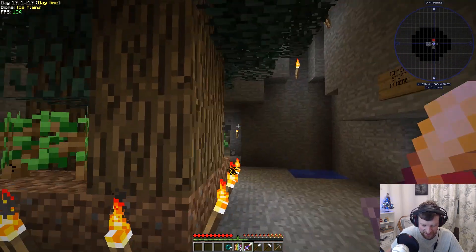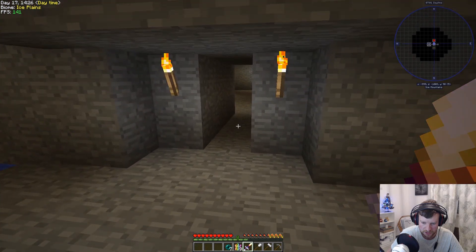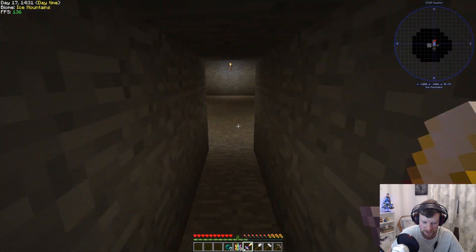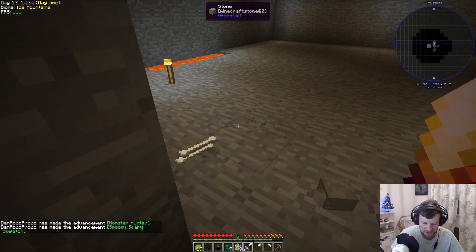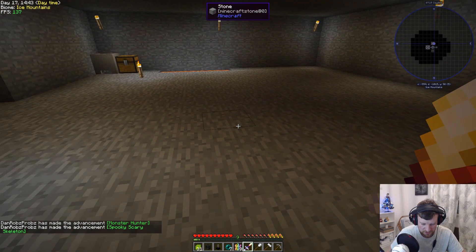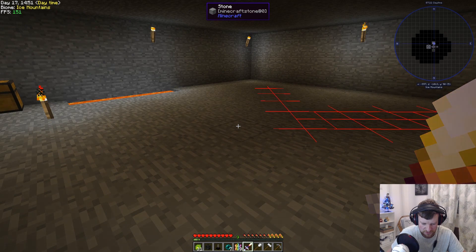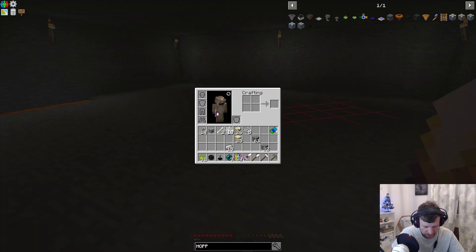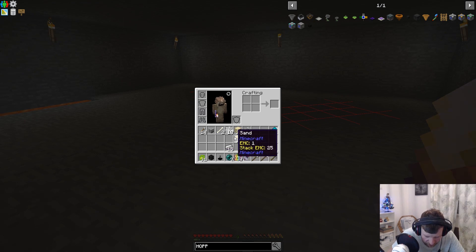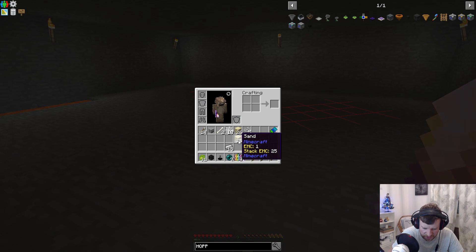Oh my god there's spiders! I've never seen a spider yet! Oh god there's a skeleton as well - right, come here. He's down. Where did these guys come from? Oh I see, it's quite dark in here. But it's not showing it on F8 - no that's the chunk borders, it's F7 sorry. I need a torch there. What on earth is that - a skeleton trophy! I've got cobwebs, bones, skeleton skull, loads of arrows, and a wither skull. Yes, the skull fire sword actually makes wither skulls!